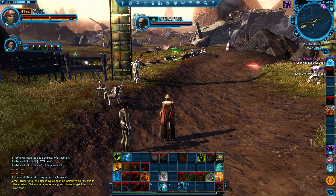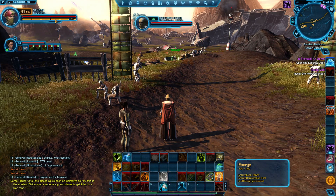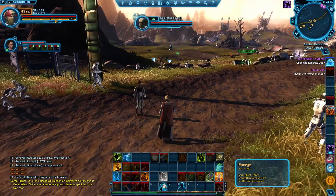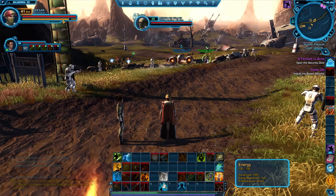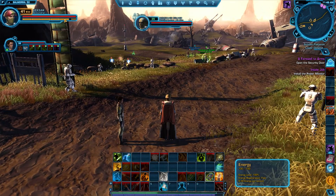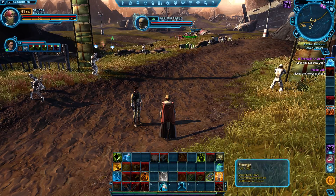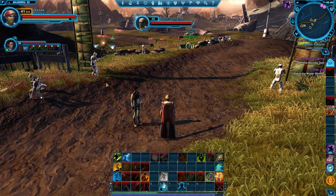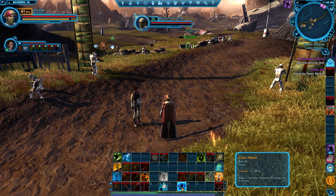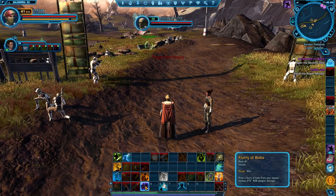As a scoundrel, my resource is energy — up here on the top left you can see these five bars. One of the caveats with energy regeneration is that it regenerates faster the fuller the bar is. Playing a scoundrel and maximising your damage is all about timings and trying to keep this bar within the top bubble. I never want to get below half. As you get below half, your energy regeneration actually becomes slower. In situations where you need quick burst damage you can spam your buttons, but in longer fights if you energy-deplete yourself, your damage will fall right off and you'll have to use the Cool-Headed ability to regenerate it — which you can only use once every two minutes — or spend time spamming Flurry of Bolts, which makes your damage drop through the floor.